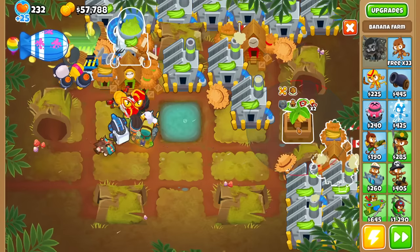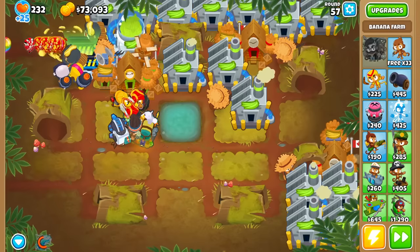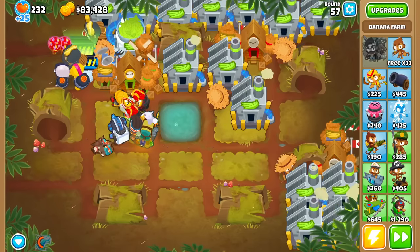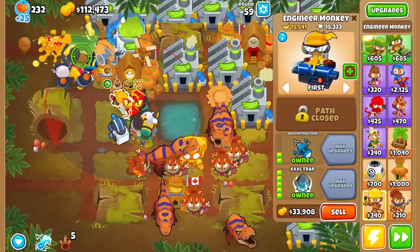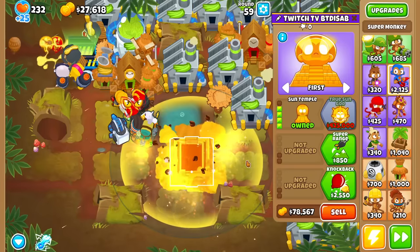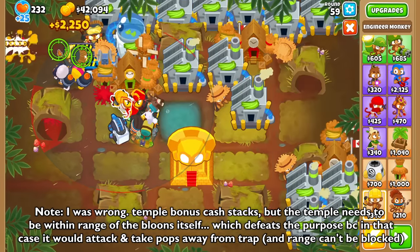Does support temple stack with Monkey Town for making money? It works! We've got to get temple then — might as well, since I'm making almost 100k per round. How much did that Trap make? I swear it made like $10,000. Anyway, we got Sun Temple now. If it works the way I think it does, let's get extra cash. It has even more range too. I'll use this time to slowly generate money from my boat, and I'll get Energizer too.